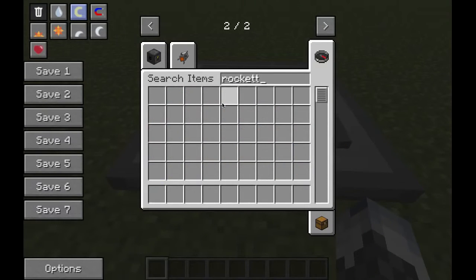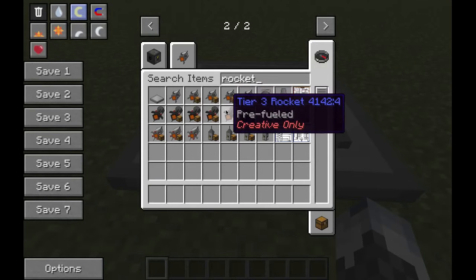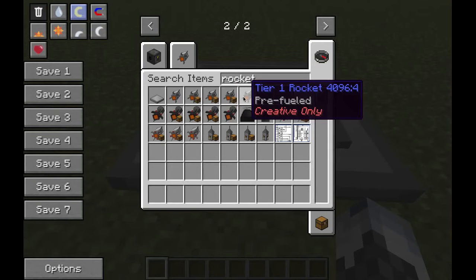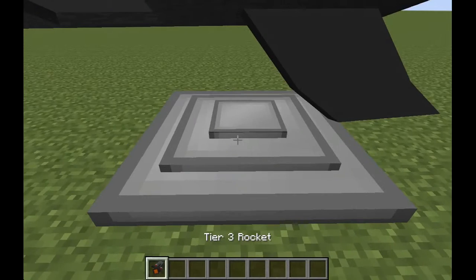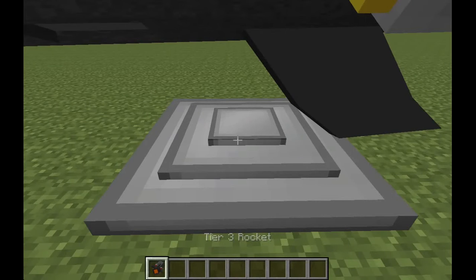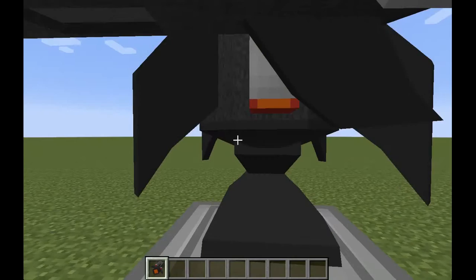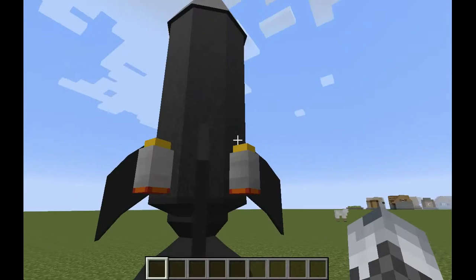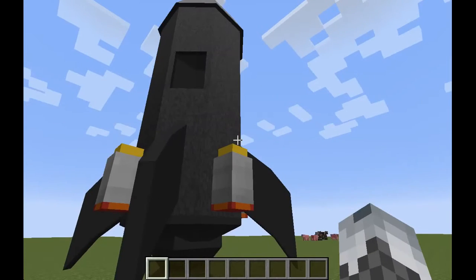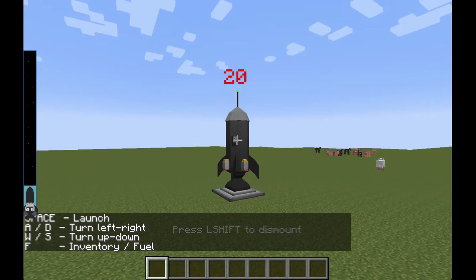Now you're going to go type in rocket. If you're in creative, you need to get the pre-filled creative only one. I'm going to use the awesome one, this huge one right here. Place it down — it actually has pretty good graphics. Look at that. It's actually pretty good, so let's just hop right in here.